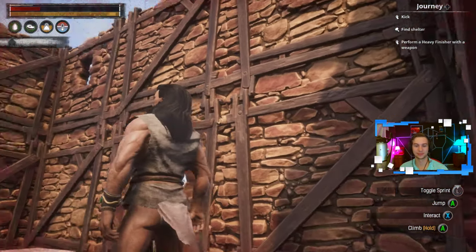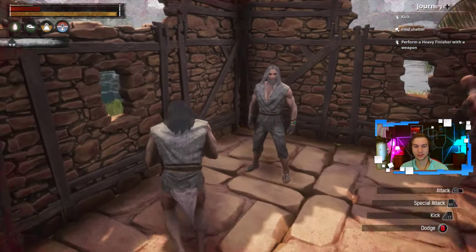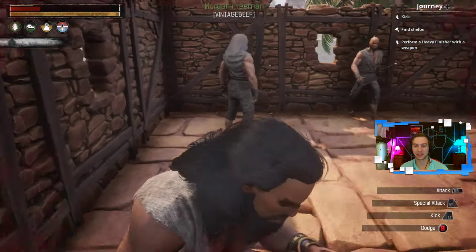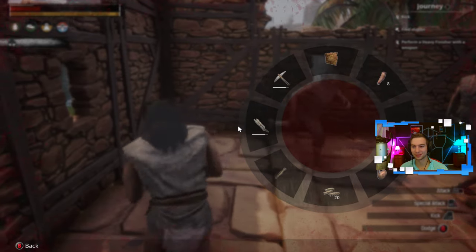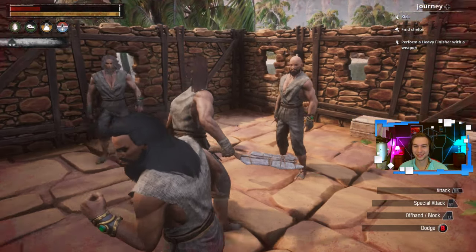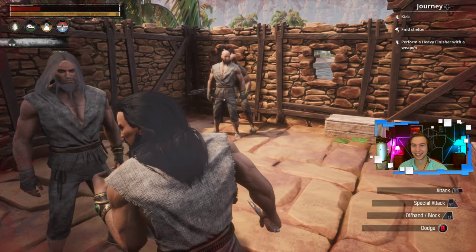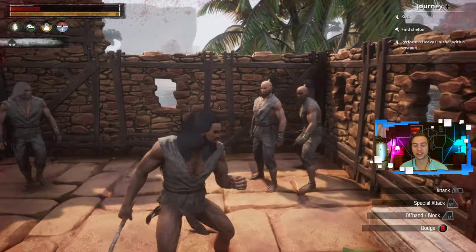Welcome back to episode two of Conan Exiles. I had a really cool view through the window there, and then you moved. Oh, was that me? Who was that? Cisco. It's hard to tell between you, Jack, and Cisco, because they look exactly the same. At least Khan and I have different hair colors. One of us doesn't wear pants. Although they have different hair colors, it's just white versus black.